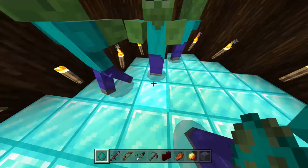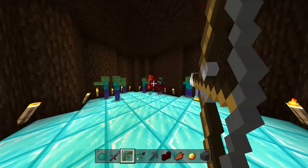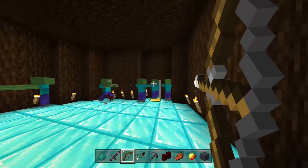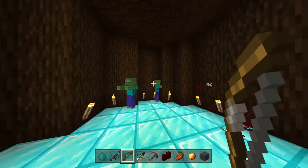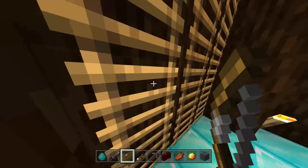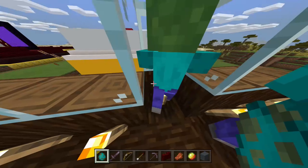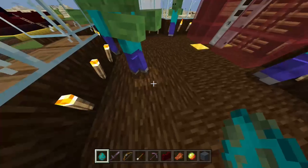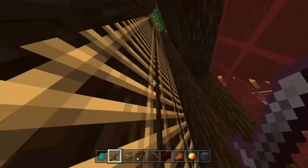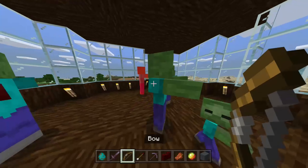Now we're going to be talking about zombie villagers. Zombie villagers have a 5% chance of spawning in place of zombies, and may also spawn from a villager killed by a zombie. The chances that a villager will turn into a zombie villager when killed by a zombie depends on the difficulty level. In Bedrock Edition, they can be cured back into villagers using a weakness potion and a golden apple.